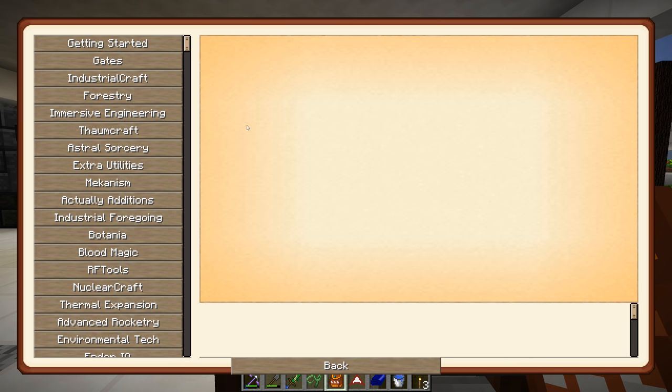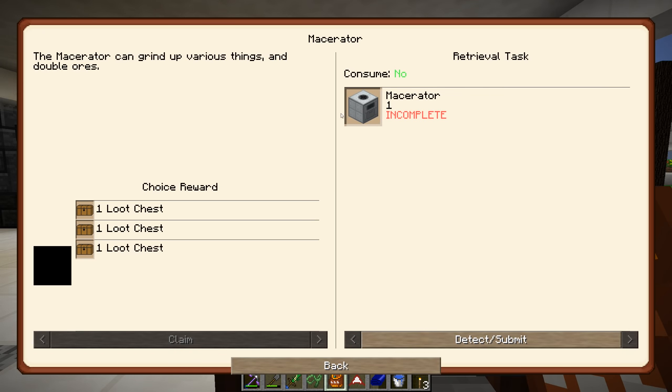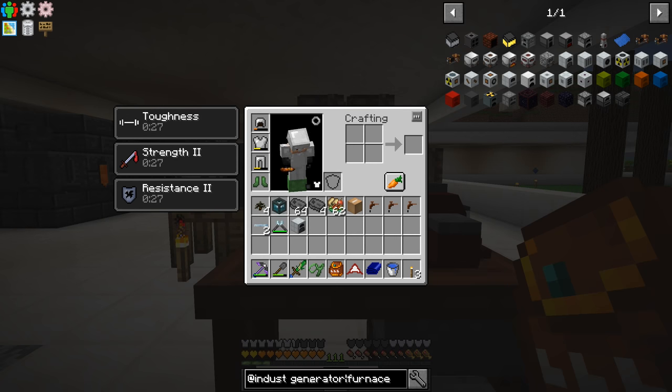The next item on our list is to get to the macerator. The macerator is the same thing as an industrial pulverizer, a thermal expansion pulverizer, or a SAG mill from Ender IO — it does the same kind of thing. The macerator should be fairly inexpensive.